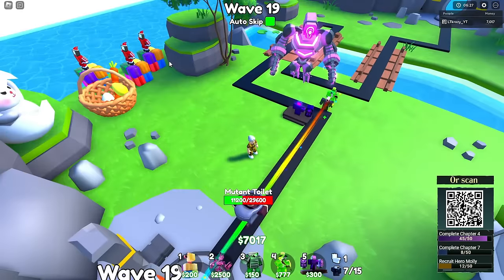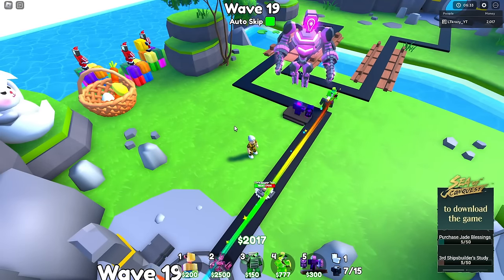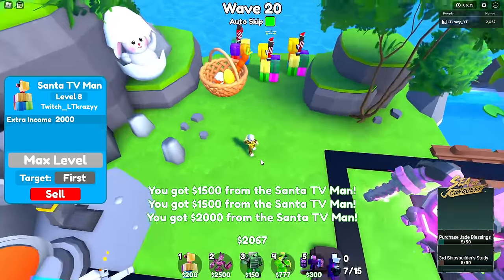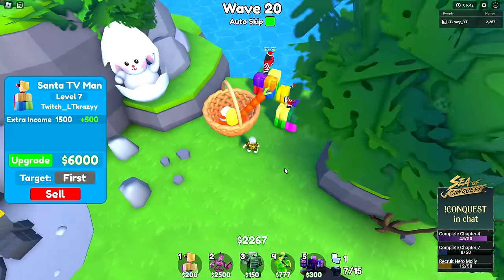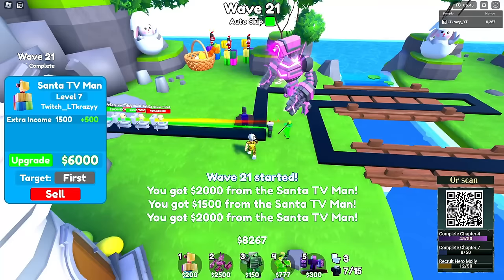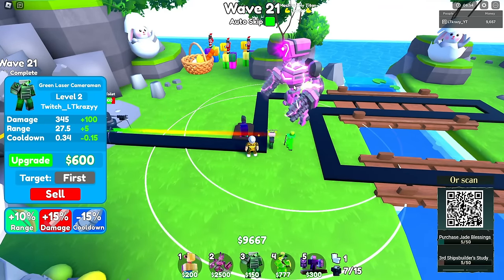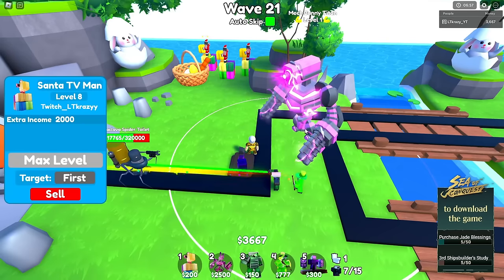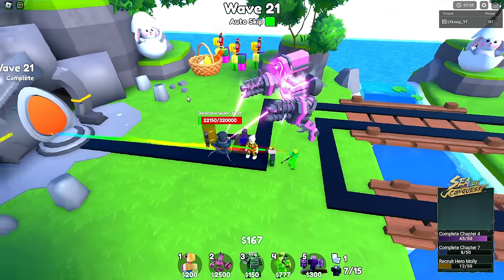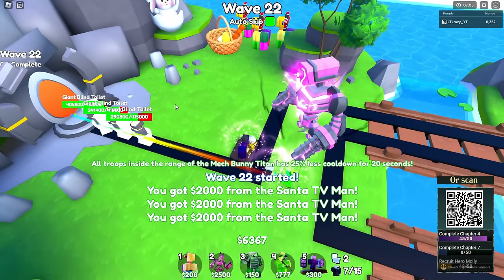Let's get that first upgrade on the Santa TV Man — there we go. All the other units are chilling, so I don't really have to upgrade them yet. On wave 21, I'll have the final Santa TV Man maxed out and then I can fully focus on the four main units. There we go, we got the money — boom, there's the first upgrade on the Mech Bunny Titan! Let's test out his ability on these giant toilets — boom, there we go.